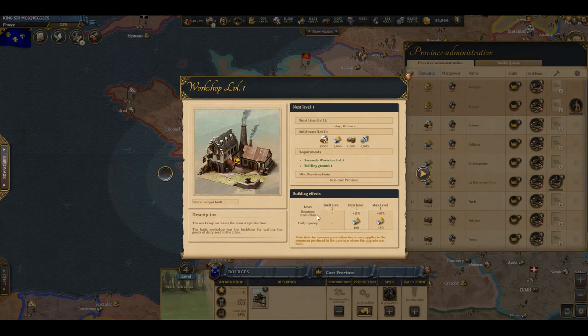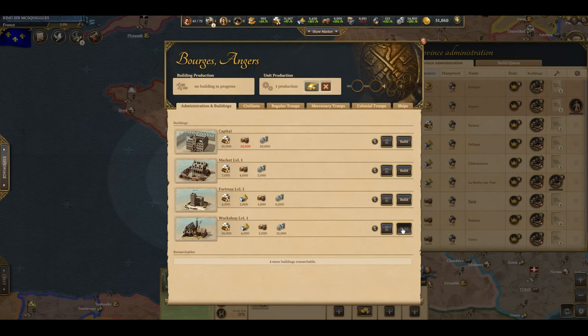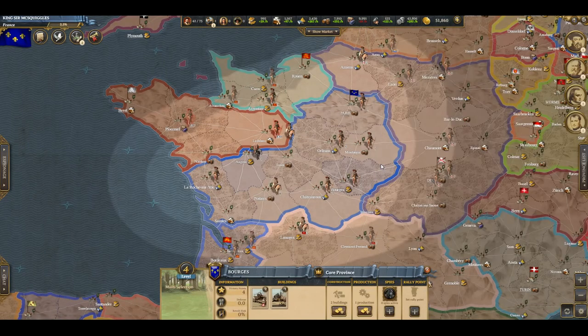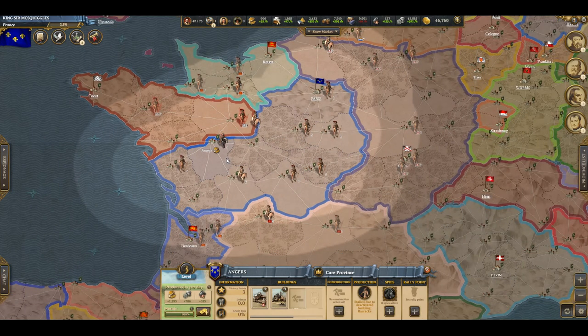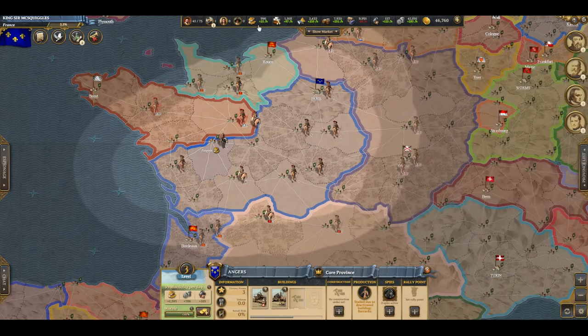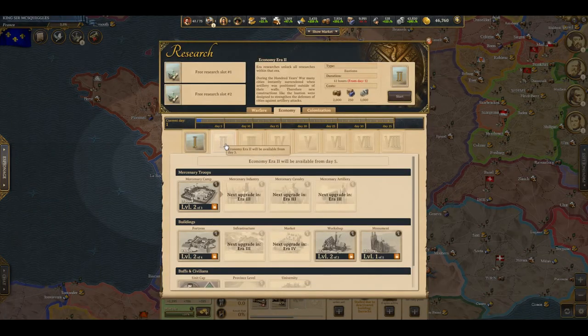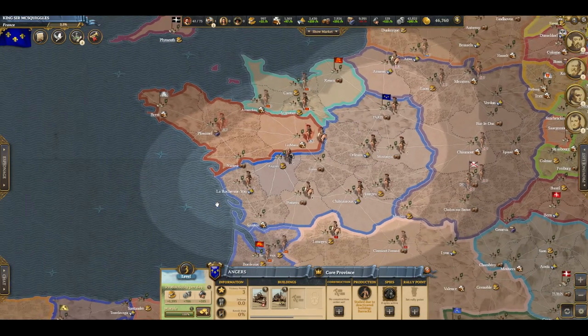A workshop has a resource production bonus, so if you build one it will increase the food inside that province. Now I have the workshop built inside these provinces. On day five you'll have age level two unlocked, and then you can research workshop level two. When you build workshop level two, that will also further your production, and you can keep doing that as the ages progress.